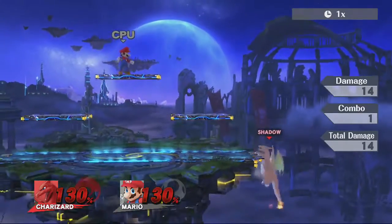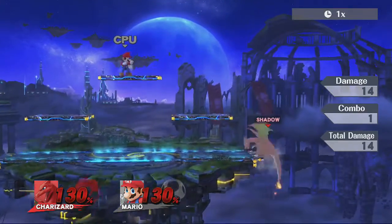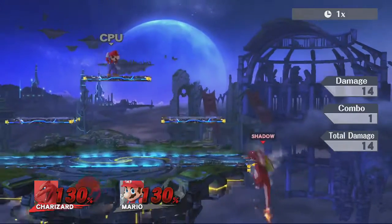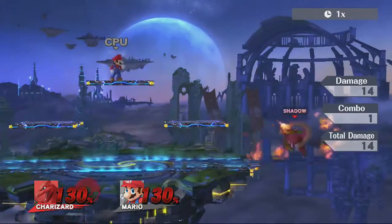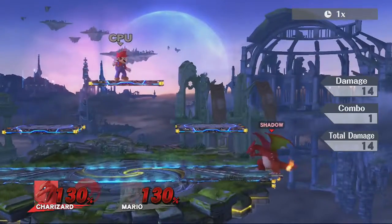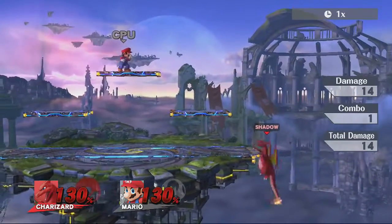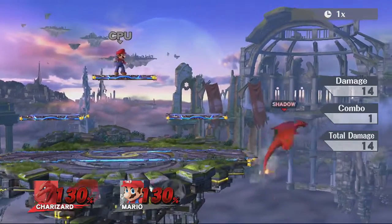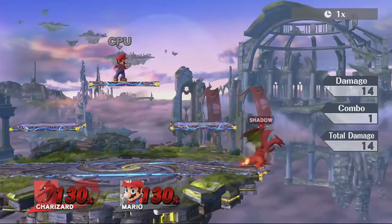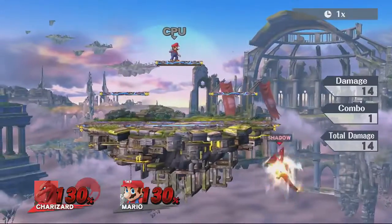Ledge trumping with Charizard is okay — he doesn't have a ton of great options. Right after your ledge trump you can do a drop down into a back air, or jump off into a forward air. Both options can work, but back air still has a decent amount of startup even though it covers a lot of space. I would just do a forward air jump off the ledge. You do have to be careful because if you don't ledge trump properly you can fall way down and have to recover.